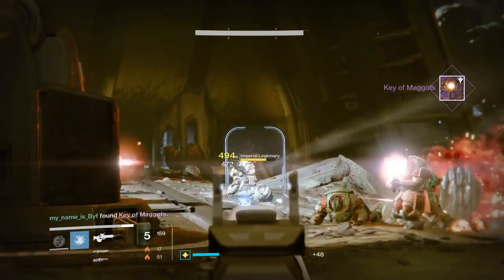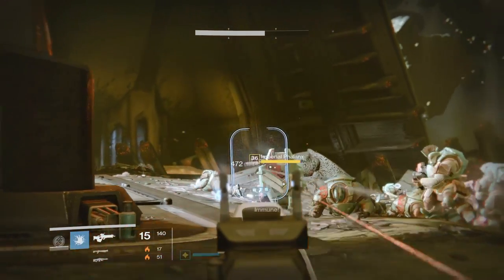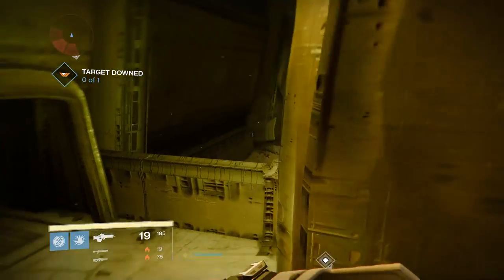And then, by that point, you can simply go ahead and take it to the chest and unlock it. It's really as simple as that. So, when you've got your key, insert it, and you'll be able to pick up some sweet loot.